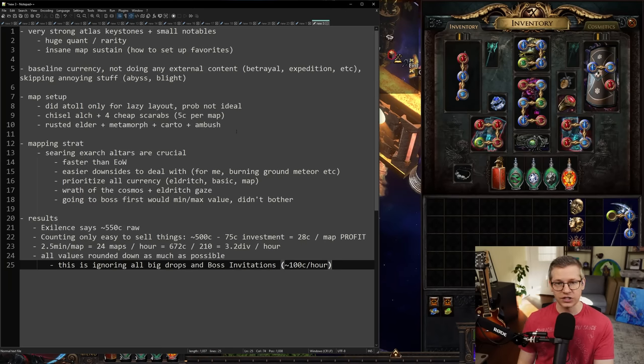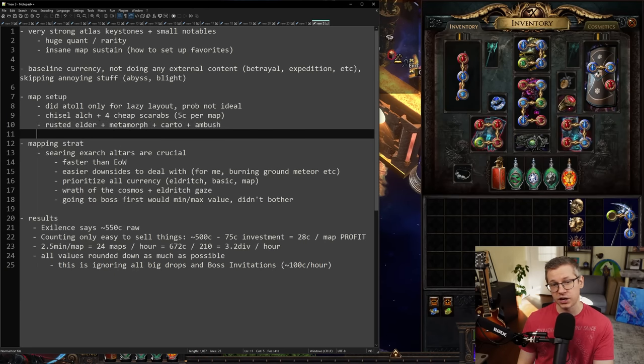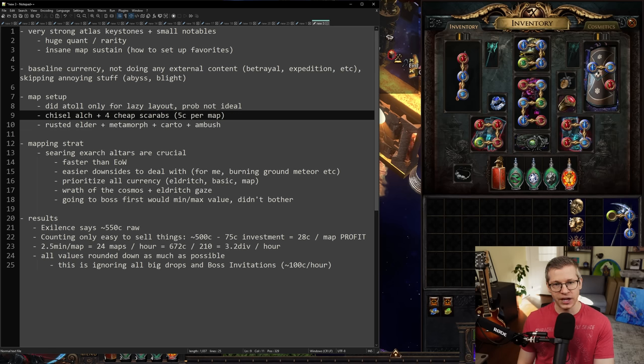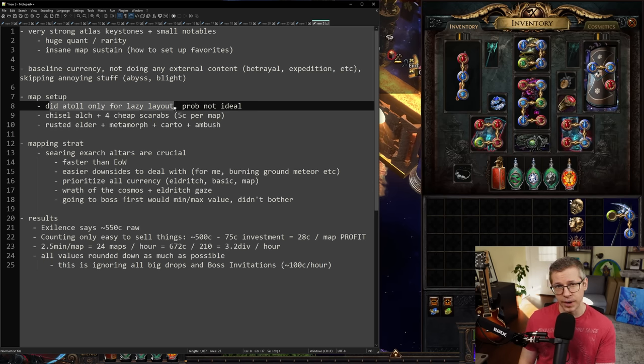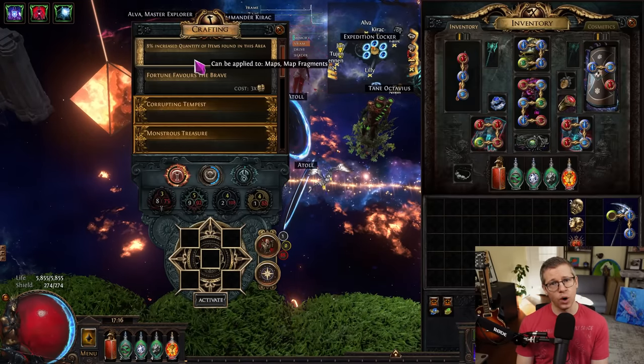This is really the full meat and potatoes of where everything comes from. The one additional thing I did is toss in four really cheap scarabs. Elder scarabs — and this changed last league — you can now use Shaper and Elder influence on top of using the alters, so this is just way more additional monsters on the map. I used Metamorph because it's just what I had and it was really cheap, Cartographers to have even more map drops, and Ambush because it's more monsters on the map. The combined price of all of these scarabs right now is just about four chaos.